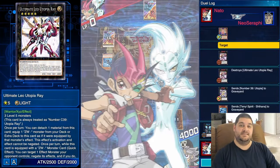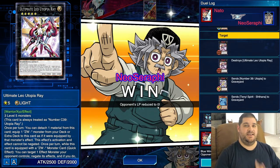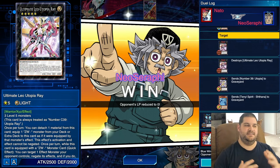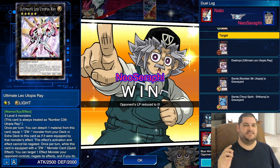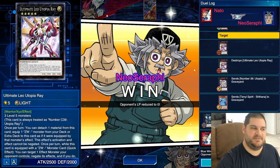Simple, straightforward Rank 8 Gemini plays using a field spell and the ability to Special Summon multiple monsters from the deck. It's a clean, crisp game, and I hope you guys enjoyed this video. My name is Sarafi, and I was thrilled to have all of you with me.